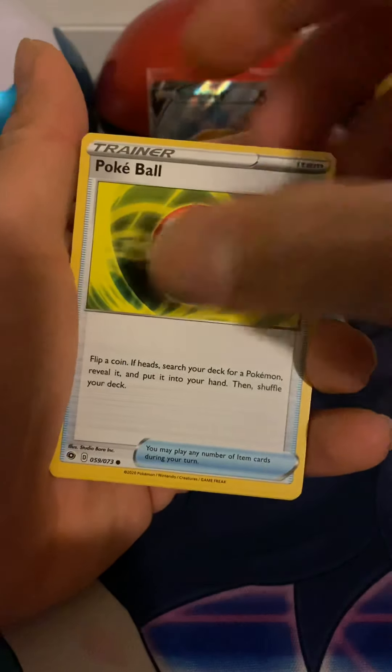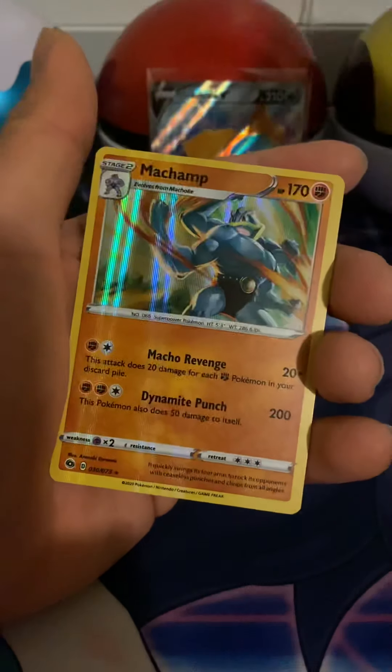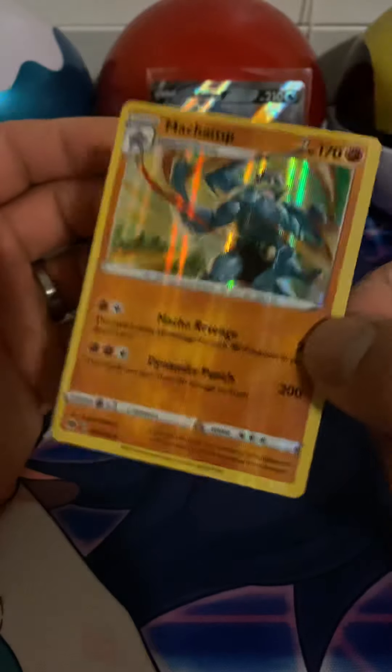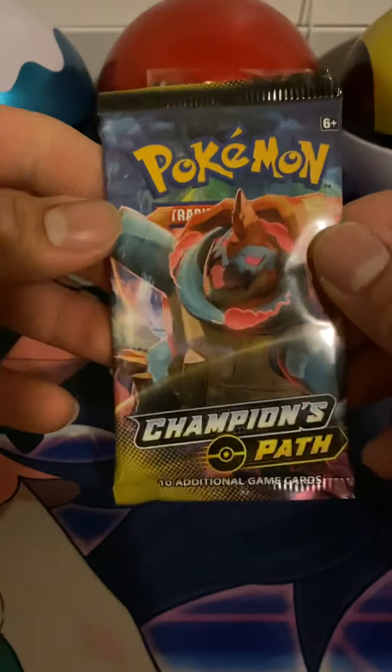Scraggy, Pokéball, Nickit, Hatenna, Lycanroc. Champion's Path — like they say, it wouldn't be opening without one of those.